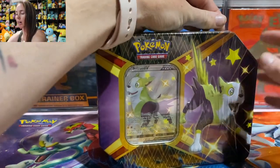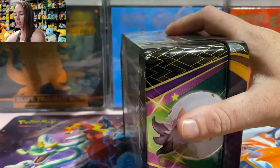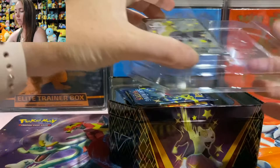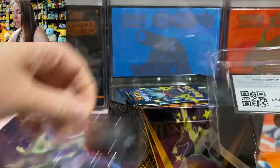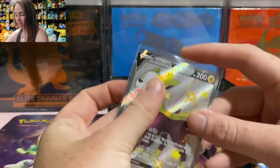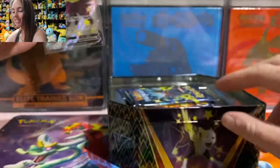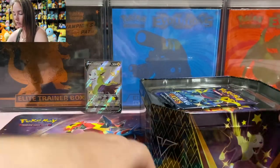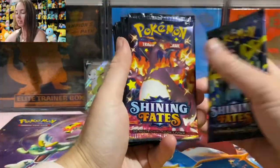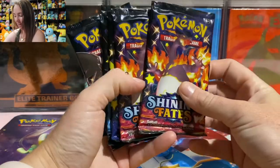Like I said in previous videos, I do like the fact that they've covered the tins with this clear wrapping as well. We've got the Shining Dougal — put him at the back for good luck — and there's the code card for you guys. Alright, 6 packs. And we've got 2 Charizard ones — let's keep those for the end.